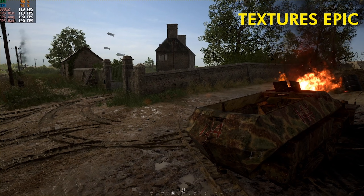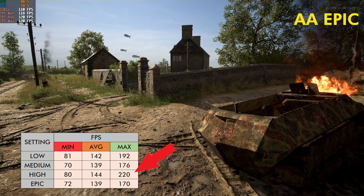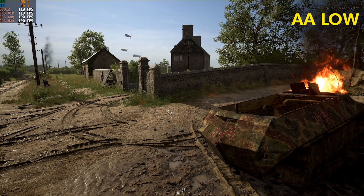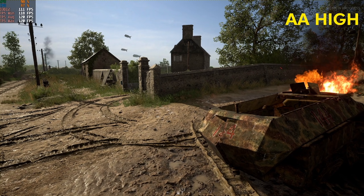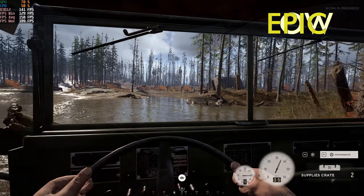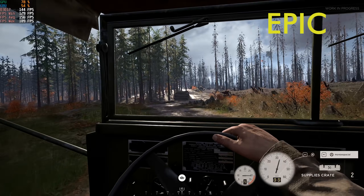Next let's move to AA quality, and this is a strange one because the high setting seems to offer the same performance as the low setting, so running it on high seems to be better than running it on medium, which is quite bizarre. However, the performance difference between running this on low versus epic isn't really significant — it's something like between two and four percent. In terms of visual quality it's really hard to see a difference in a static image, but when running around there is some difference. I personally run this on epic, but if you don't want to then either choose high or low.